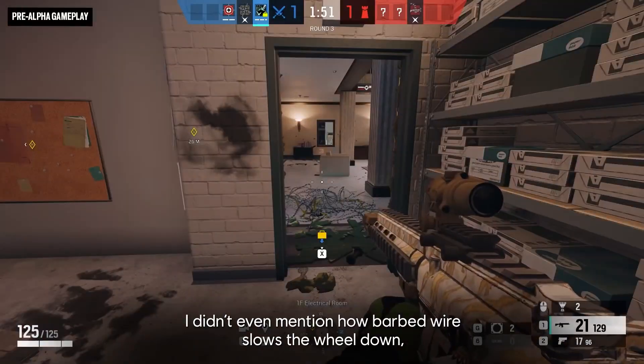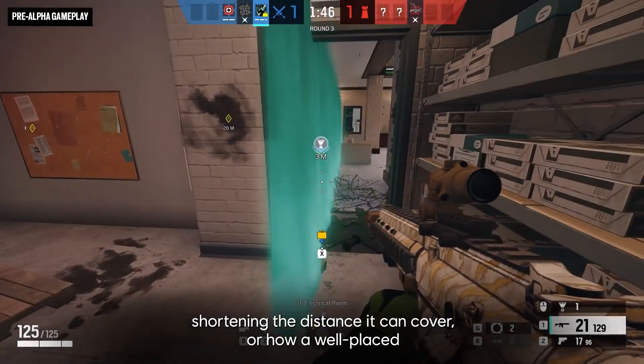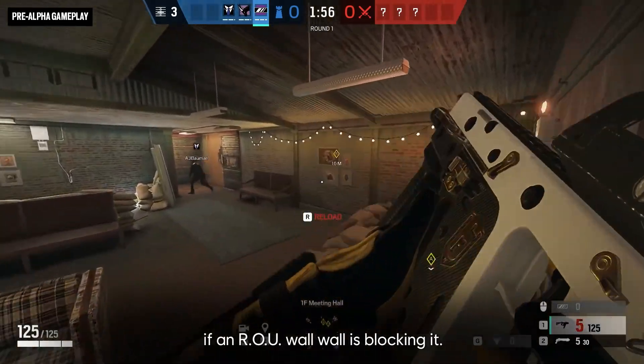I didn't even mention how barbed wire slows the wheel down, shortening the distance it can cover, or how a well-placed proximity alarm can help a defender monitor an entryway even if an ROU wall is blocking it.